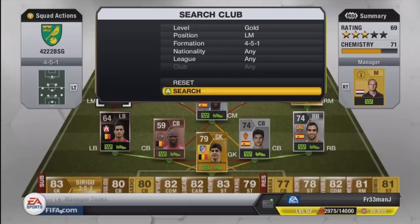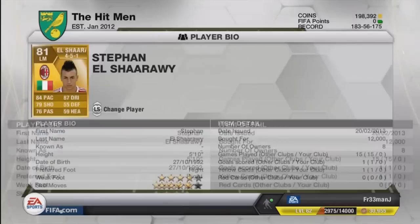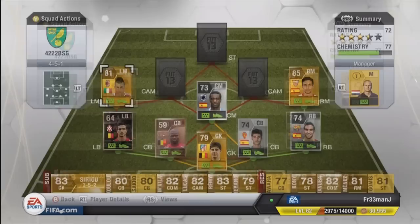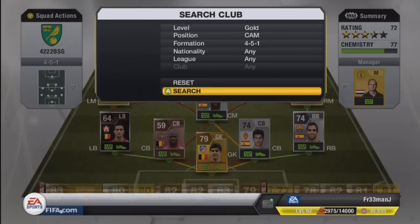For the left midfielder we have got Stefan El-Shaarawy, the upgraded in-form player. He has 84 pace and 87 dribbling, four-star skills and four-star weak foot, at 12k — not too bad for an upgraded player in February. He has amazing ball control, very good skills, and can really cross the ball in to our striker.